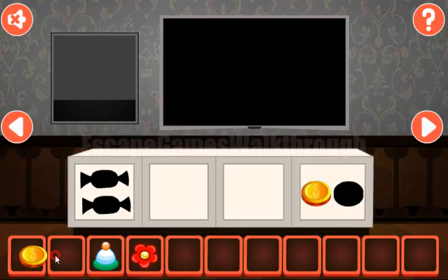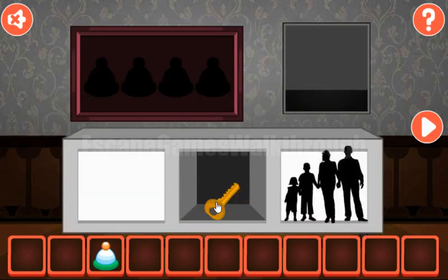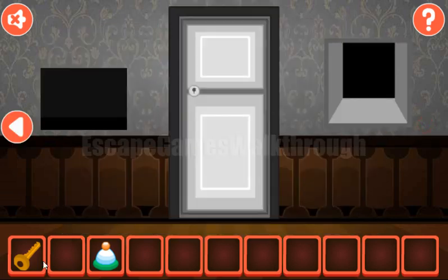Here's the place to put two coins. Again the second flower, and two flowers exchange for the key. Now let's open the door and go further.